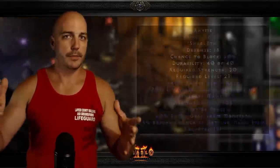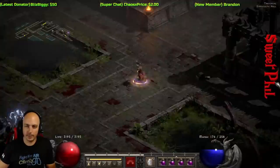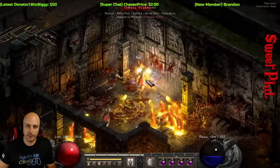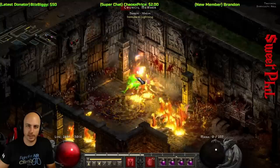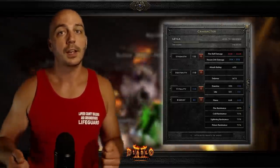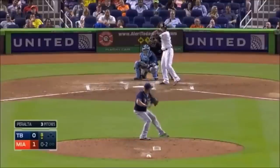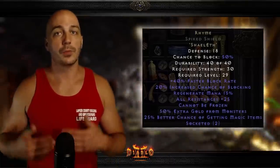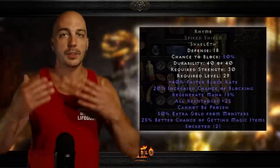You might be thinking there are builds that would actually want this over Spirit — and that is indeed the case. I recently threw this on my Travzerker: to get cannot be frozen, extra gold find from Trav, a bit of magic find, and I needed that resistance to cap out that character. Along with that, it let me save a bunch of strength points to put more into vitality or dexterity, allowing more attacks to land — because nobody likes swinging and missing. With that cheap price, usable at level 29, runes costing almost nothing, and only needing two open sockets, there are tons of reasons this runeword is very overlooked.